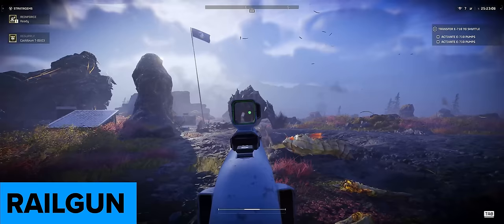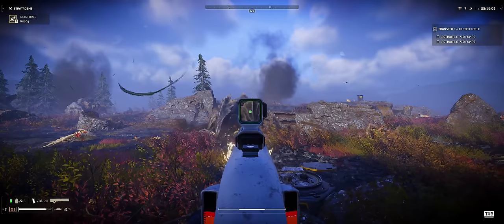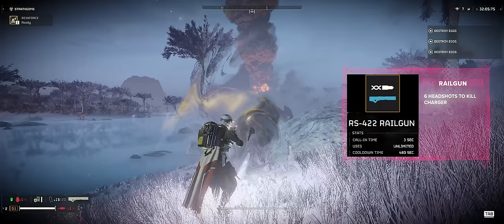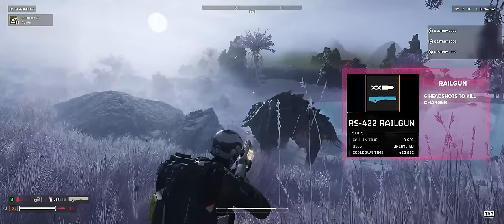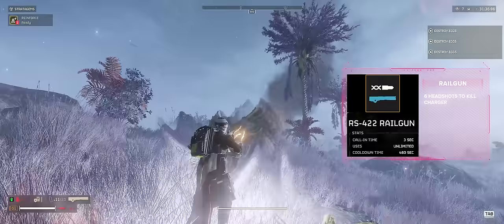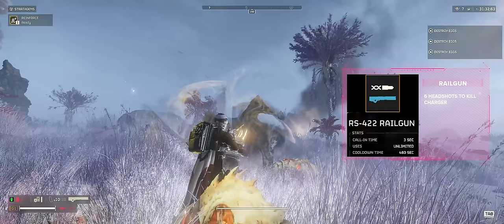The pre-nerf railgun could get a 3-shot head kill on the charger and a 2-shot leg armour strip with another shot to finish it off. Now it is on average a 6-shot head kill, doubling the shots required. I did manage to get 4-shot and 5-shot head kills but could not replicate these — they may have involved environmental damage or extremely high heat on release. Over 5 clean tests, each confirmed it was 6 shots to remove the head of the charger.